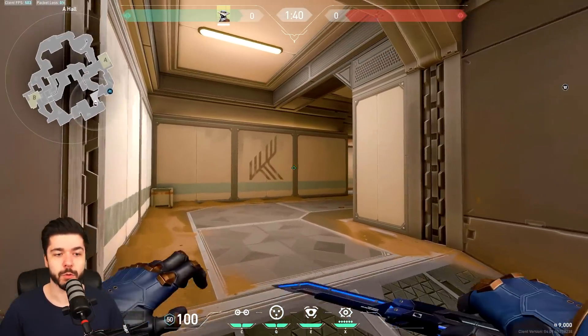What's up guys, I have a Cypher cages setup video for Fracture — attack cages and retake cages. It's a pretty short video; I wanted to do all maps at first but it's going to take too long. I'm finding new cages on stream and off stream. I highly recommend practicing lineups in custom games because you become more automatic and faster with them. Let's get right into it.